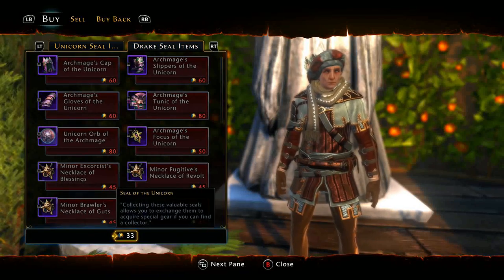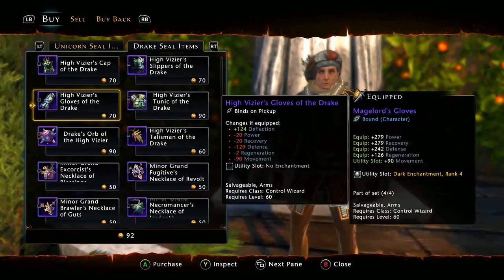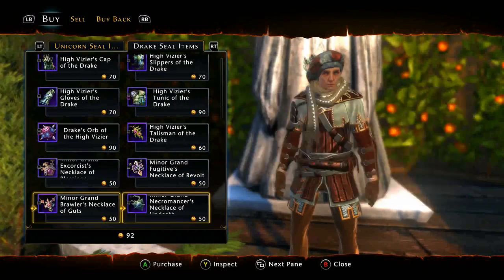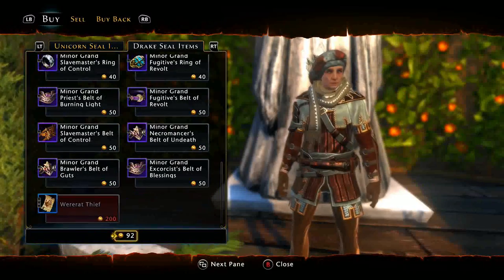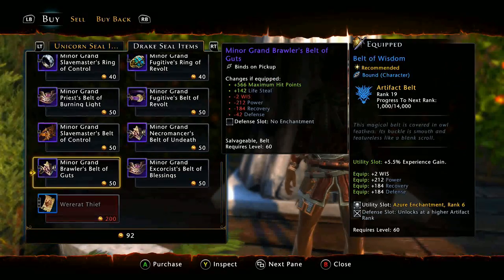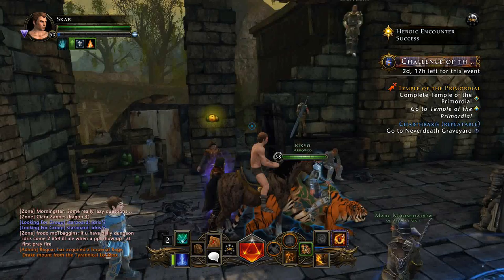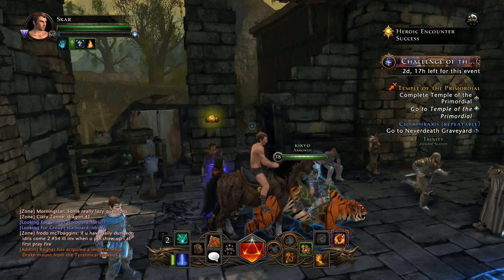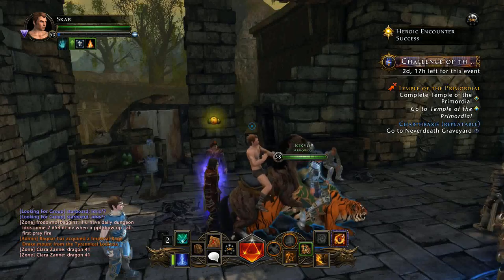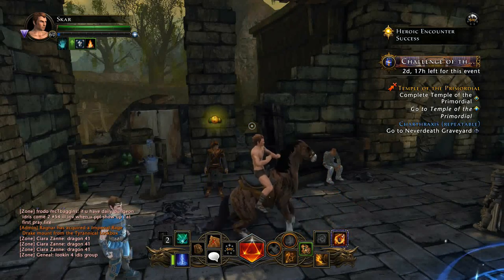Run over to the Drake Seal Vendor and take a look at the gear - same as before: main hand, off hand, armor, belts, rings, it's all there. He also offers a companion for 200 seals - the War Rat is pretty decent and maxes out at level 25. Now you should have a high enough gear score to run the other two Tier 2 dungeons and get set pieces. Celebrate if you want, and I hope this helped out. Thanks guys.